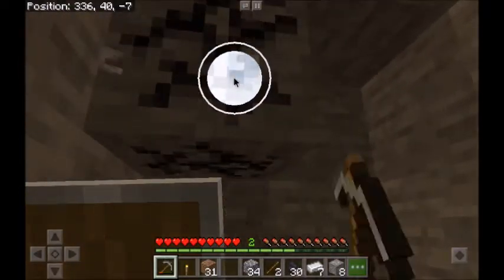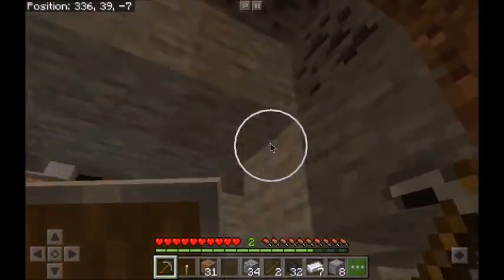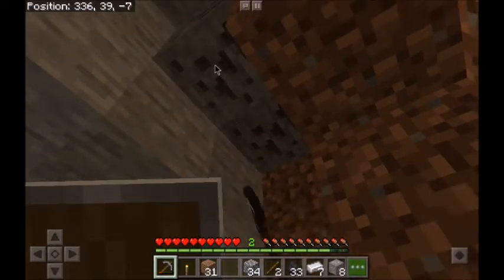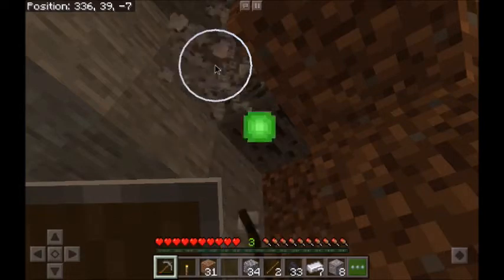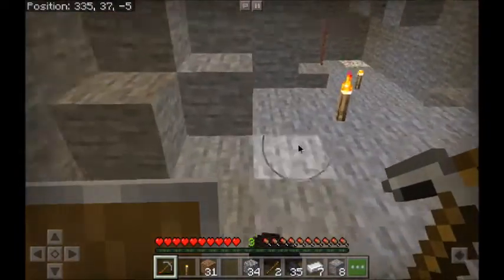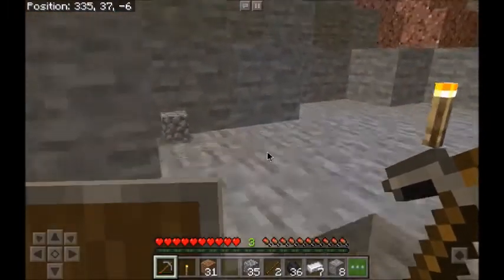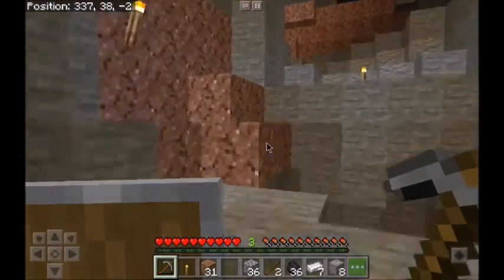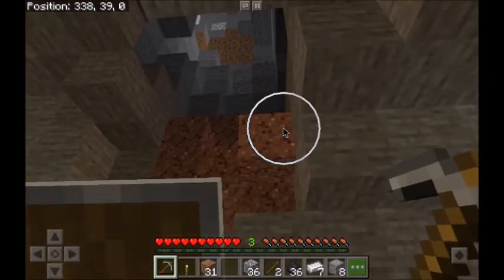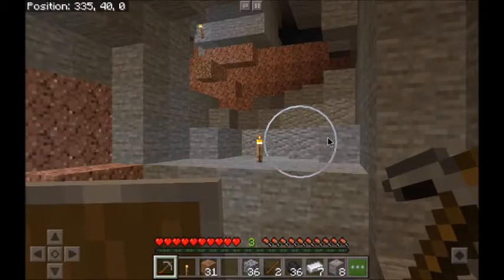At least that way we can have some protection against phantoms hopefully. I have one single apple so I'm trying to be very careful — I don't want to injure myself unnecessarily. I don't see any more coal or iron heading up this way. I know sometimes if you dig around you can find some more hidden. That looks like it goes out — yep, that might have been the other area I was thinking about coming down.